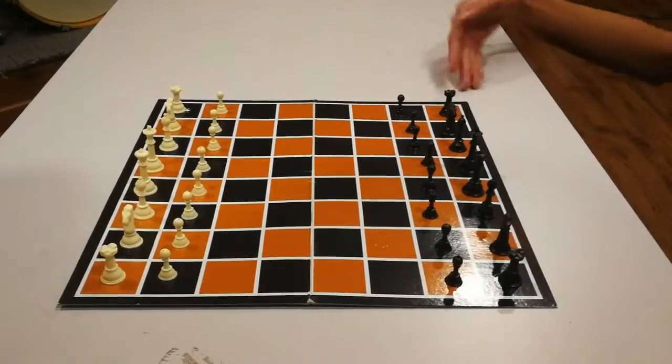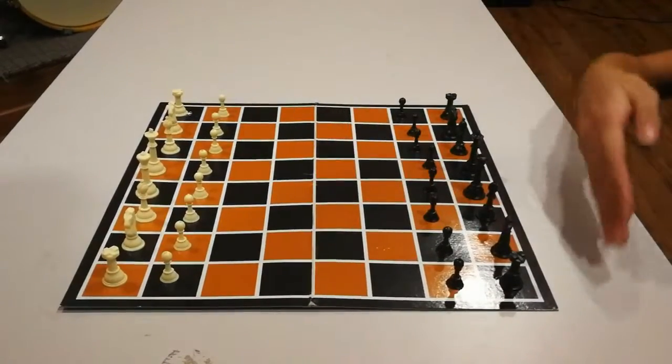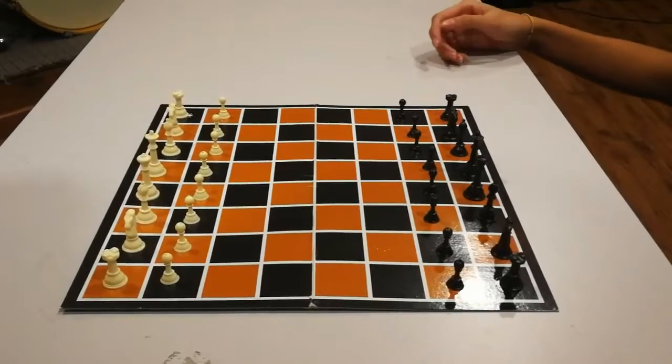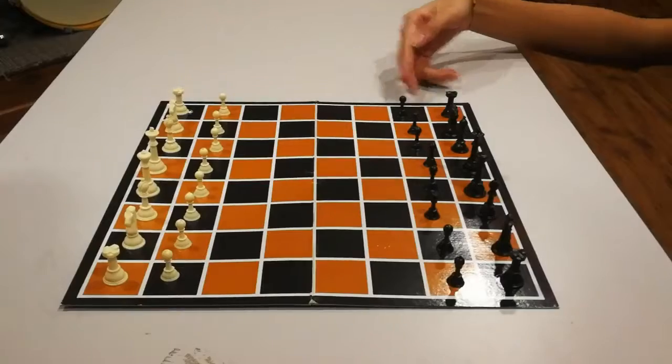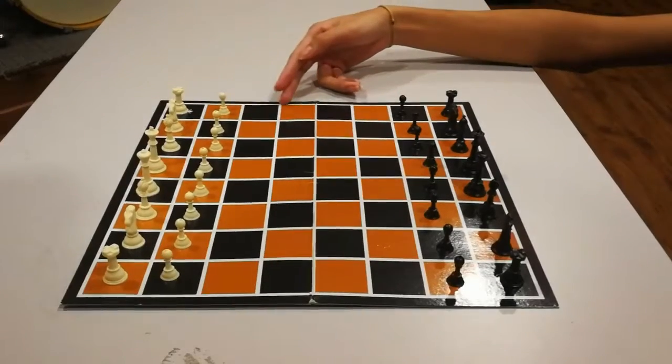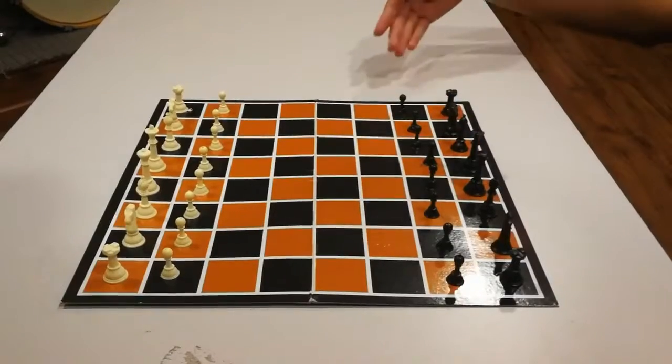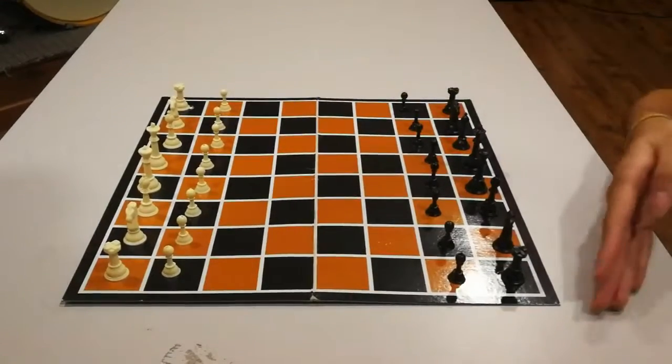Chess is a game for two players. The board is divided into 64 squares. It is placed between the players so that each player has a light color corner square on his right. The pieces are placed on the board as shown in the video. Each player has 16 pieces, all of the same color.